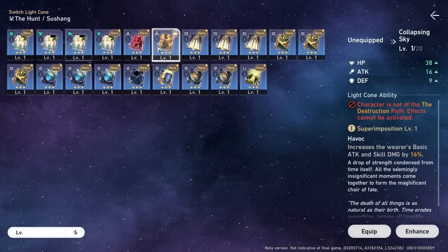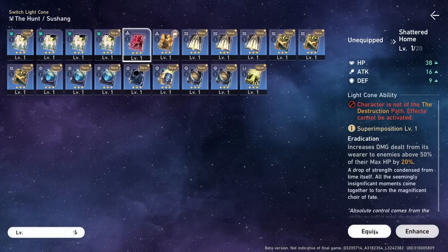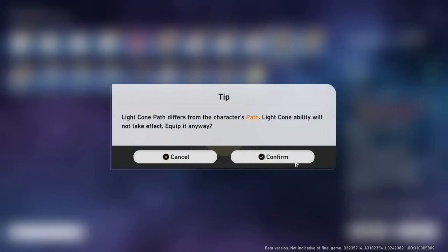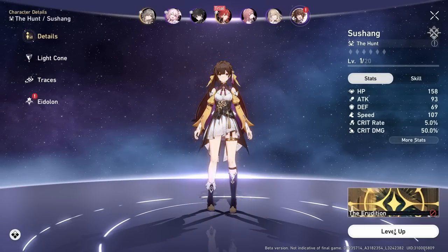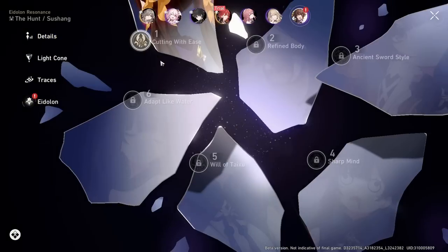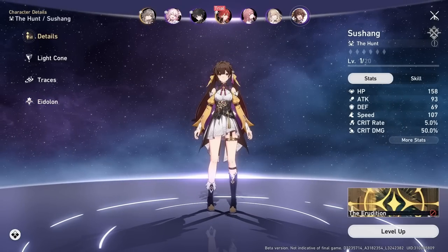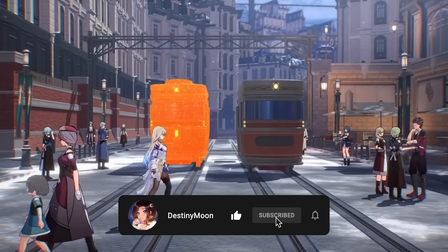This method is a bit tedious or time consuming — you just keep summoning, save your embers, and eventually get these light cones, characters, or more passes. It's cool that there is a way to get the five star light cone without stress. Note that on the promotional standard banner — only 40 pulls technically — you can only get a five star character, not a five star light cone. On the normal standard banner with a pity of 90, you can get either a light cone or a character.